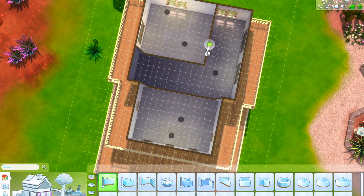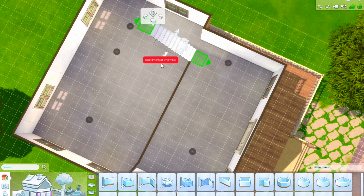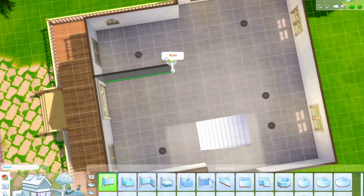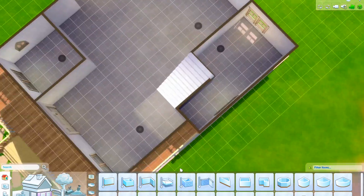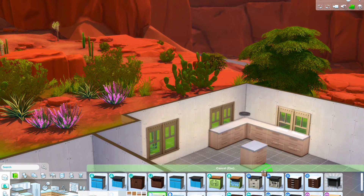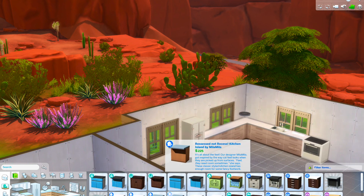Moving on to the inside though - it was quite a big house. I didn't think it was going to be as big as it actually was, but it was quite large. I ended up having a lot more space than I thought. I don't like doing huge builds because I don't know what to do with the space. The office, one of the bathrooms, and then the kitchen and dining room are all downstairs, and for upstairs you have two bedrooms and a bathroom.